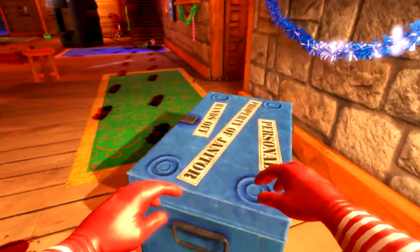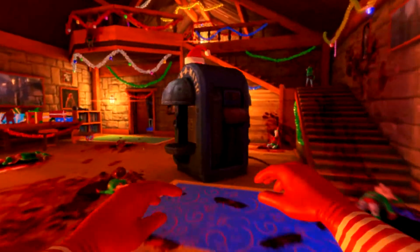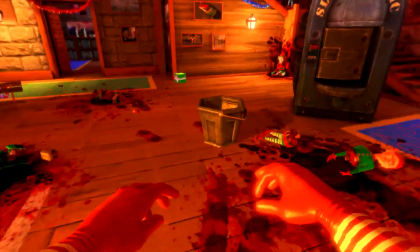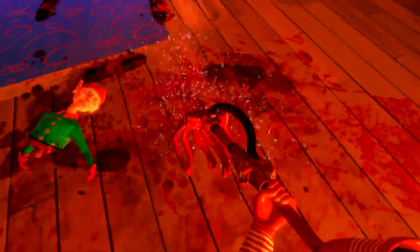We have our chest right here, which is the janitor chest. It's ours — keep your hands off. We got the mop bucket so we can grab one out of here. There we go. Release that so that we can just go to town.